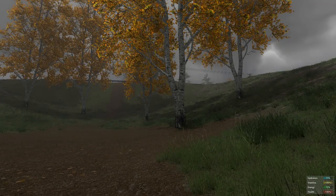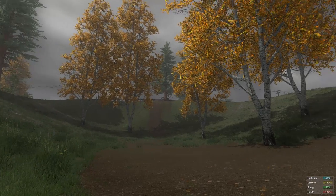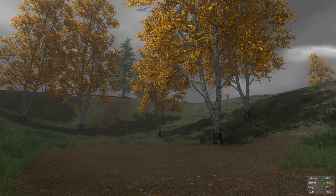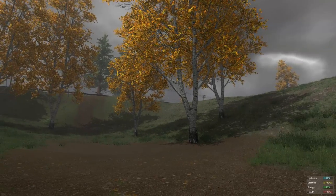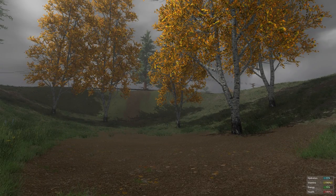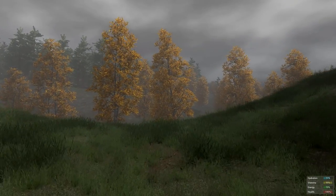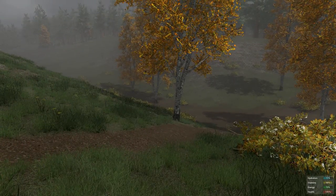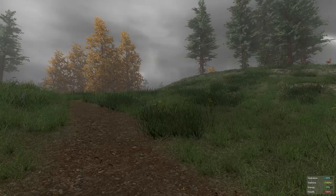There are a couple things I recommend doing before you go look for civilization. As you can see, there are power lines and a guardrail, which means there's a road nearby you can follow. However, what I generally do when I first start out is actually run the opposite direction, because I want to prepare my character before heading into a place to loot, kill zombies, and things like that. So I've already moved away from the spawn zone down a hill a little bit for shelter.